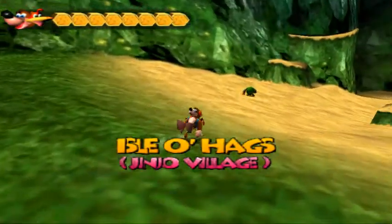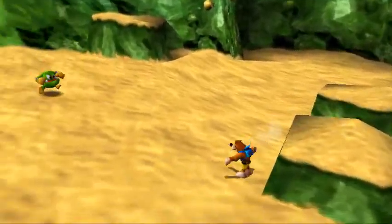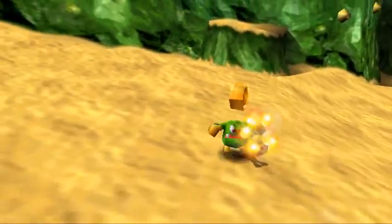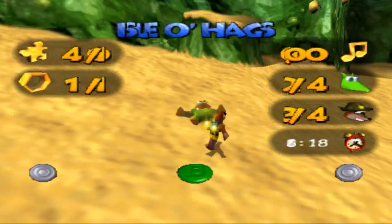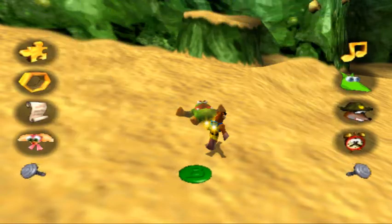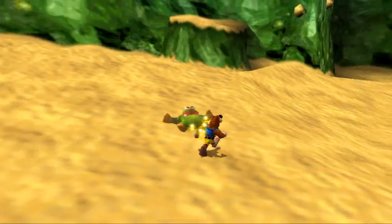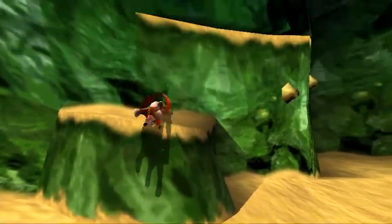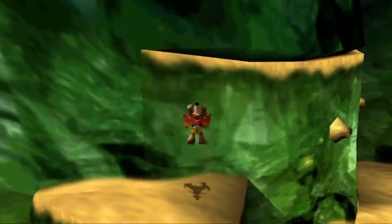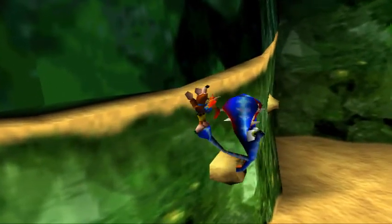Okay, and I'm back. I figured saving and quitting would be faster, because I was planning on heading back to Jinjo Village anyway, since I forgot to show you. Let's go to our view total screen here. As you can see, we have everything in Jolly Roger's Lagoon except for three Jiggies and a Cheato page, which we will not be able to get until later. We're not at the halfway point of the game yet because we don't have 45 Jiggies, but we're getting there.